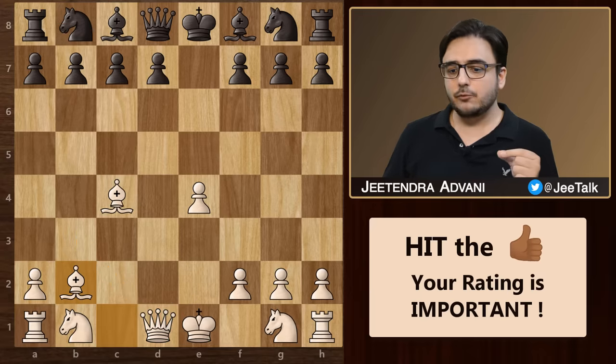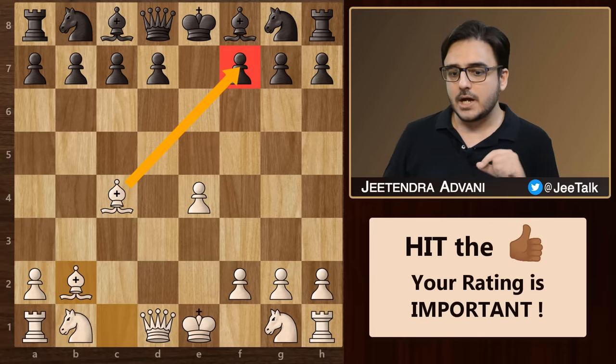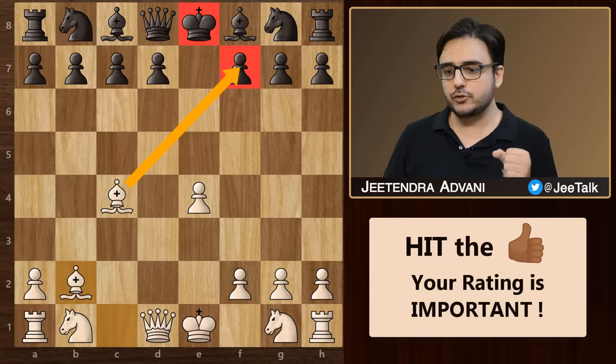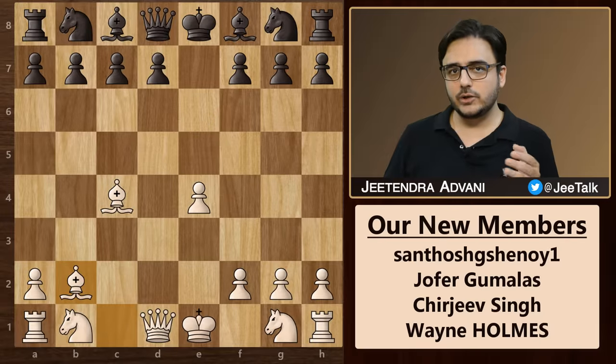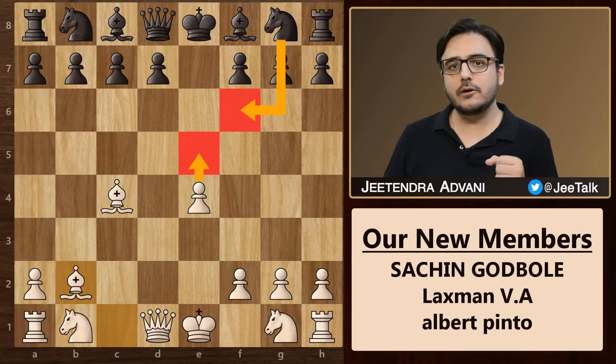Specifically in this type of game, you will get good opportunities to sacrifice your bishop and expose the black king, so always be on the lookout for the right opportunity. Also, sooner rather than later, you will see knight f6, to which your response in most cases should be to push this pawn forward and force this knight to move again or even try to trap it.